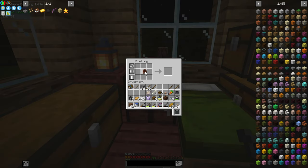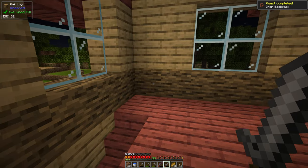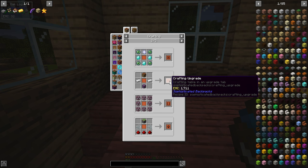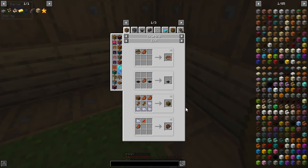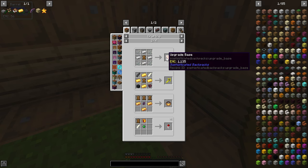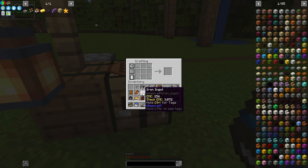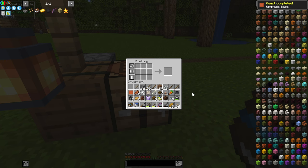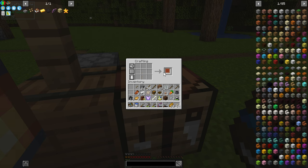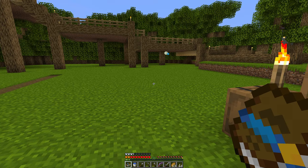We have enough iron to upgrade our backpack, so let's go ahead and do that. Nice — that completed a quest for us as well. A crafting upgrade would be really handy so I can craft on the go. I can turn rotten flesh into leather, and it still works here. That'll get us our upgrade base, and now we can craft inside our backpack on the go.